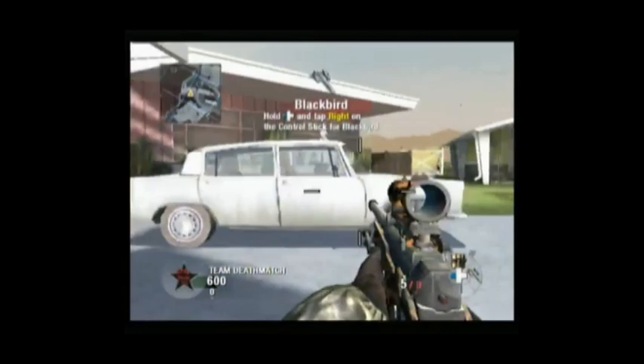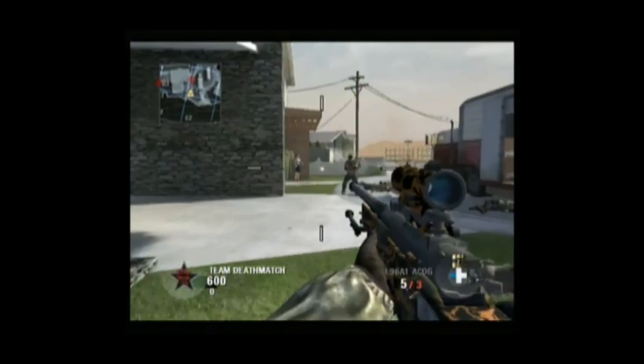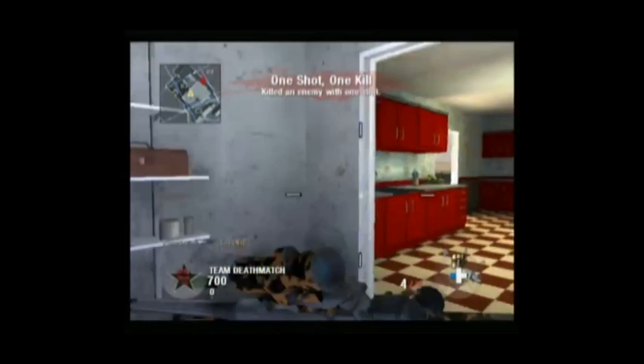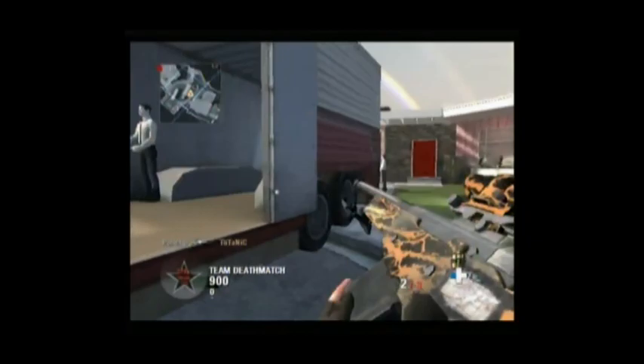Hardscoping was the solution everybody expected for Black Ops because they patched some quickscope mechanics and made corrections on other platforms. But on the Wii there are none of those changes, so you can quickscope easily. Quickscoping is the best way to kill with an ACOG, or a regular scope, on Black Ops Wii.